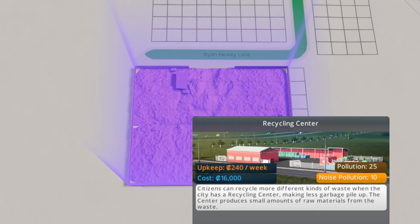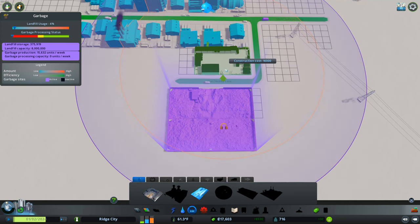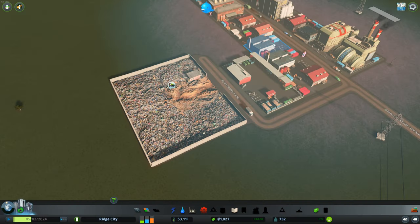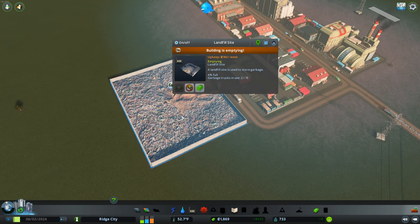We received a quick tip in the comments that the recycling center actually takes 100% of the garbage, not just the recyclables. So I'm thinking we get rid of this landfill as soon as possible. Unfortunately, it's already 4% full, but our budget's doing okay, so we might be able to pull this off now. We can go to our landfill site and click 'empty the building into another facility.' Once this landfill is completely empty, they'll just start using the recycling center.